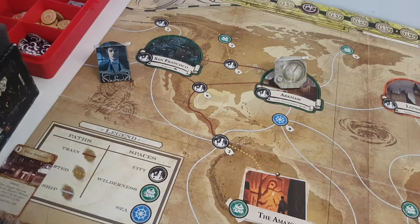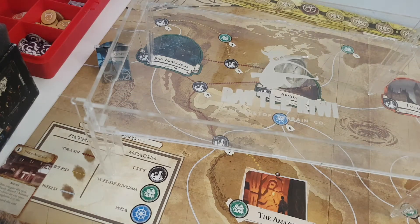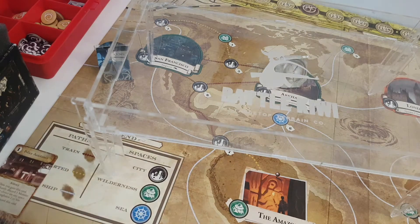I'm using this dice tray from Battle Kiwi, which I find very nice because you can just put it on top like this and there's stuff going on underneath — no problem at all. Dexter is resting, and let's check the rules for that.